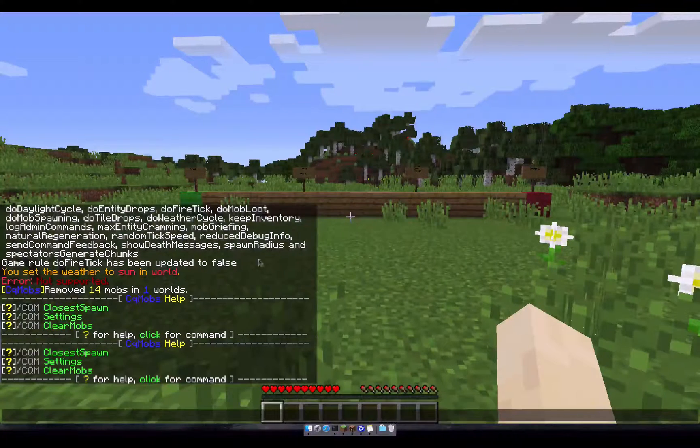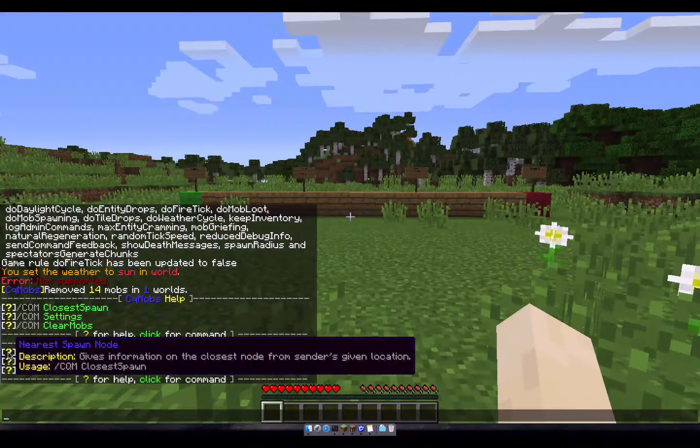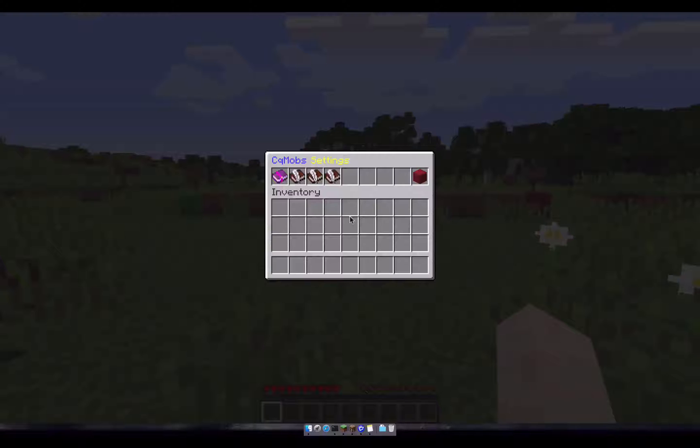The first thing you're going to do is look at the help menu. The help menu will show you all of the commands that are available, and you can hover over the question mark to see a quick usage as well as a description of the command. When you decide which command you want to use, you can just click on it to have it inserted into the chat bar for you.